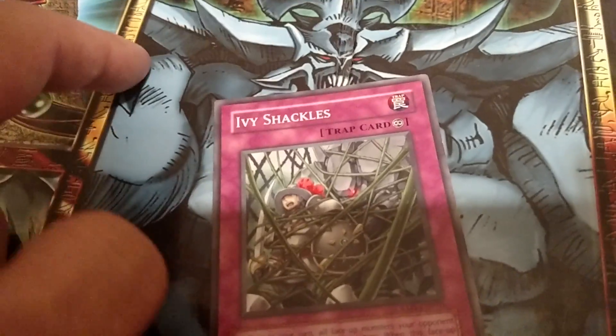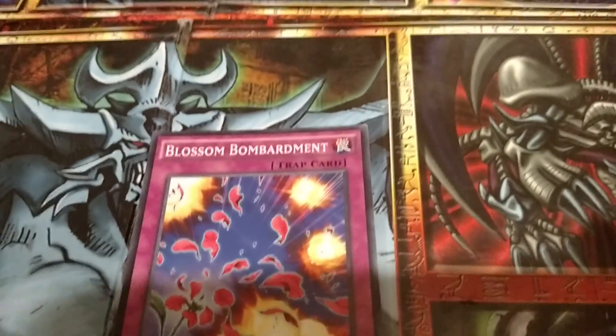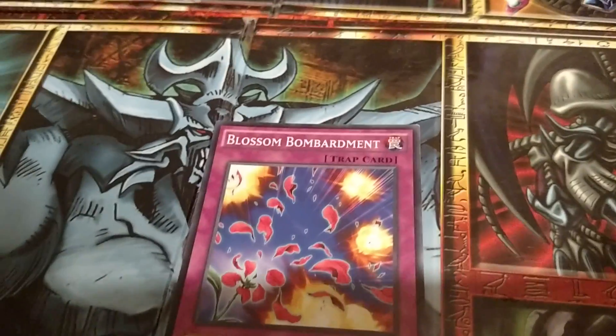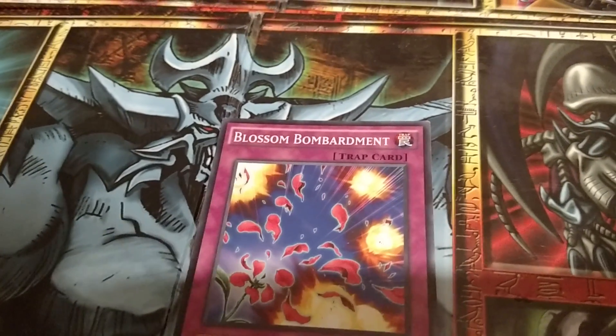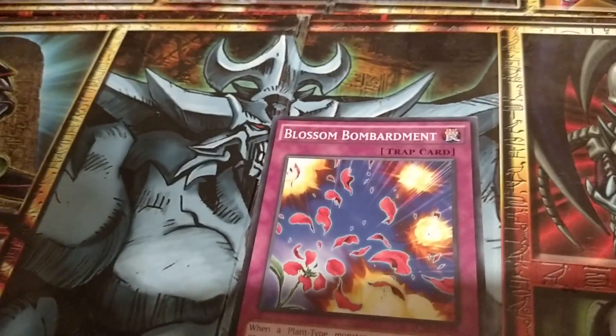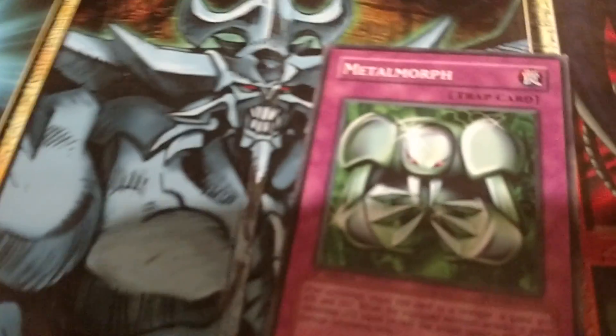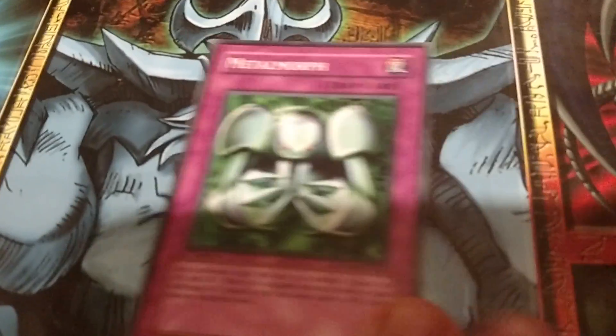I've got Ivy Shackles, so I can turn my opponent's monsters on my turn into plants. Then Blossom Bombardment — when a plant-type monster I control destroys an opponent's monster by battle and sends it to the graveyard, it inflicts damage to the opponent equal to that monster's attack. Then I've got Metal Morph to add a little power boost to this deck — 300 plus half of my opponent's monster's attack points.